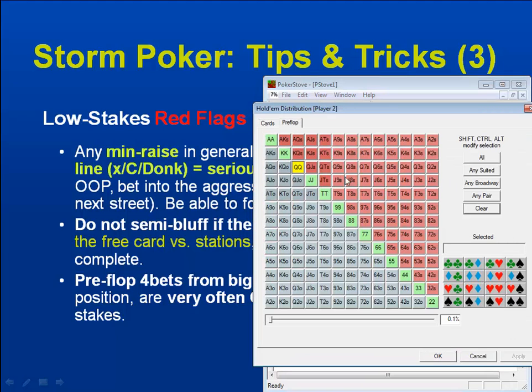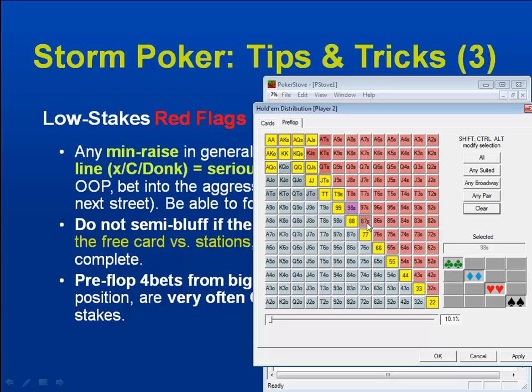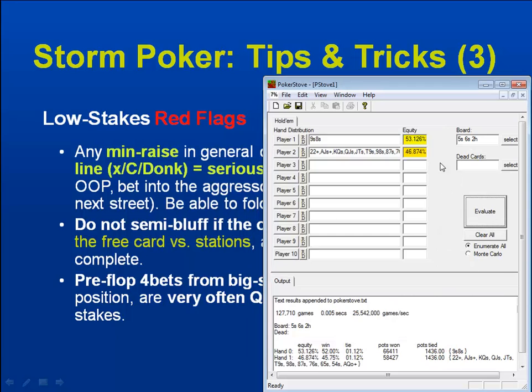You should always look at actual entire ranges — giving your opponent a full range — and then see how you match up on the flop versus that entire range. Actually in this case you're better versus an entire range when you don't know exactly his holding. So again, this is 12 outs — inside straight draw and the flush draw — if you think your flush and inside straight would be good.